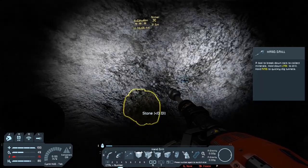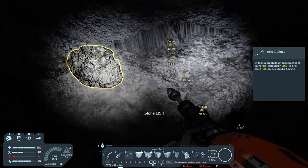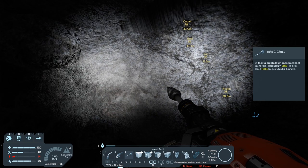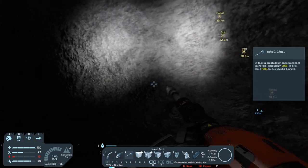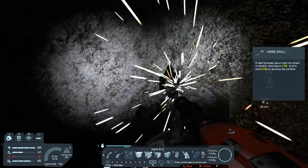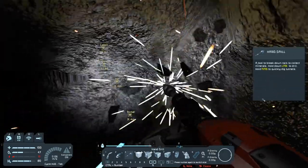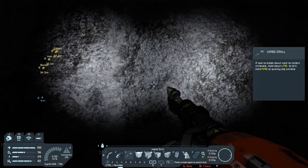Now there is another option: right now I have all this stone sitting inside this tunnel. If we want to pick it up we hit F and we pick it up, but what you can do is you can hold down F as you're drilling and you will pick up those resources as you drill. If you look at the bottom center of the screen there's a little backpack item icon above your toolbar that will show you just how full you are. Watch that bar go up as we drill and pick up some of this stone.